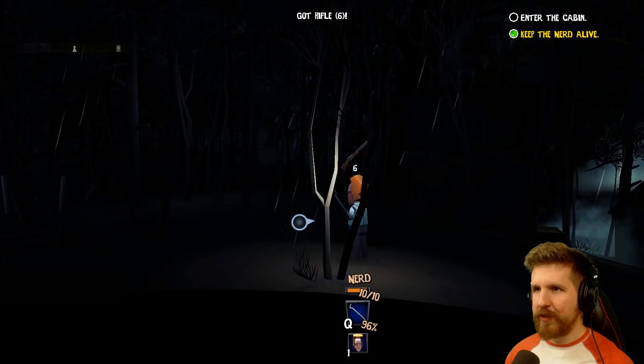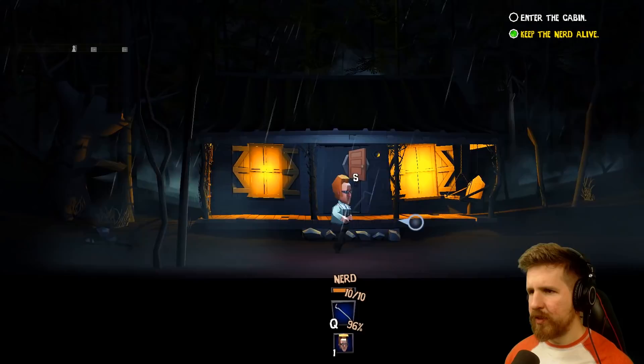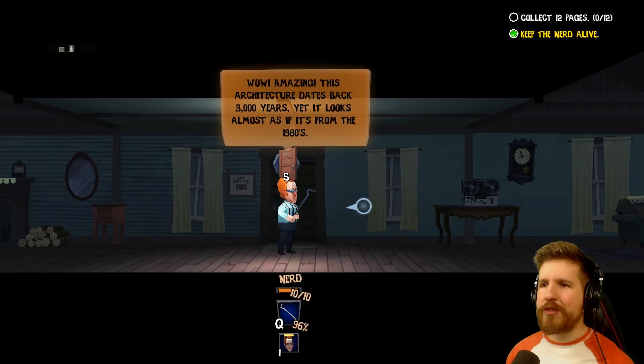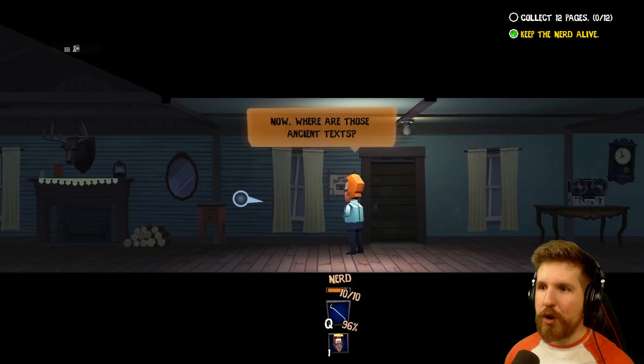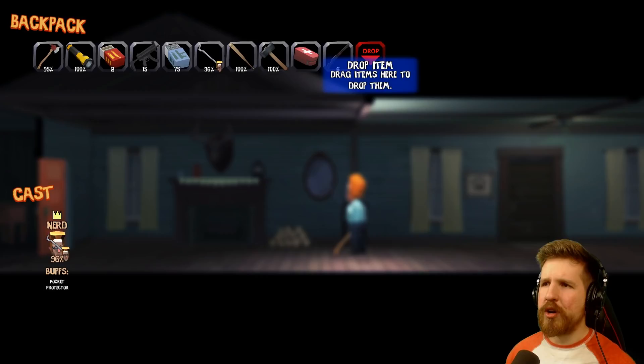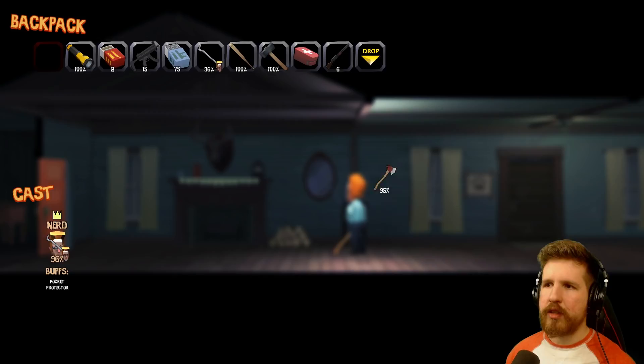Got rifle? Oh wow. I know I've got all these guns, but he's good at melee, so I'm gonna keep it. Let's go into the cabin. Wow, amazing! 'This architecture dates back 3,000 years. It looks like it's almost from the 1980s! Now, where are those ancient texts?' He sounds more like Daffy Duck now than he does like a nerd, sadly. I'll have to rework his voice.